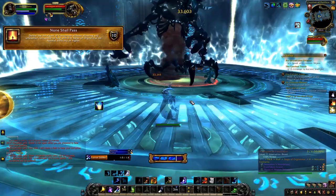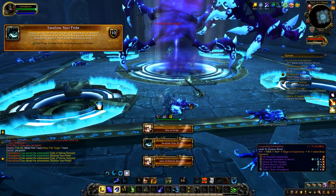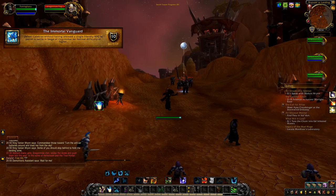Next up is None Shall Pass — all you have to do is burst down the boss. The next achievement is called Swallow Your Pride, and this is basically the same as the previous one: all you have to do is just kill the boss.